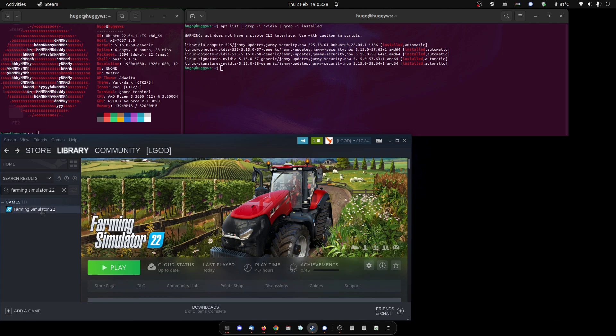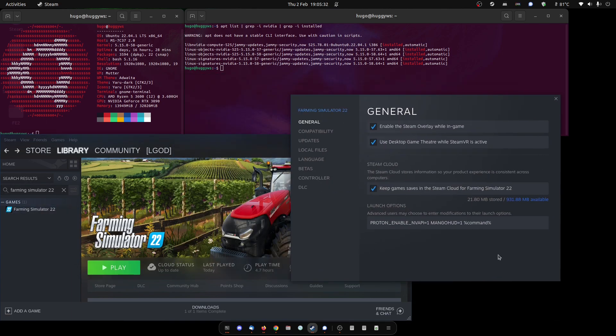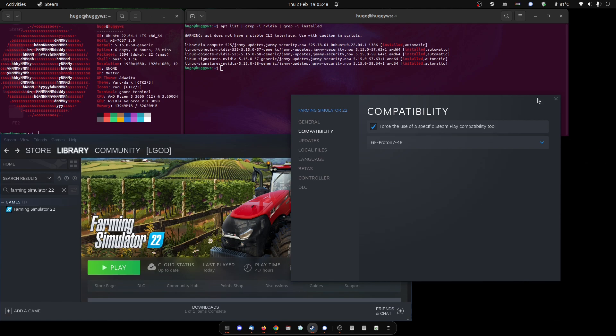The normal kind of settings apply and no tweaks are required. I have an Nvidia graphics card, so the first thing I'm doing is enabling the Nvidia API just in case any part of the system doesn't already activate that. I'm also using MangoHUD to get some frame rate and CPU performance data. For compatibility, I'm using the GE-Proton 7-48, which came out the weekend around the 29th of January 2023.